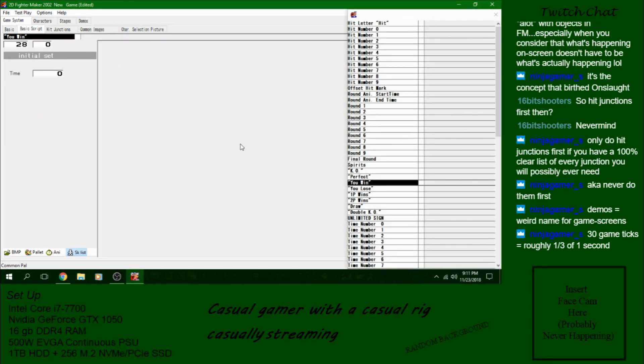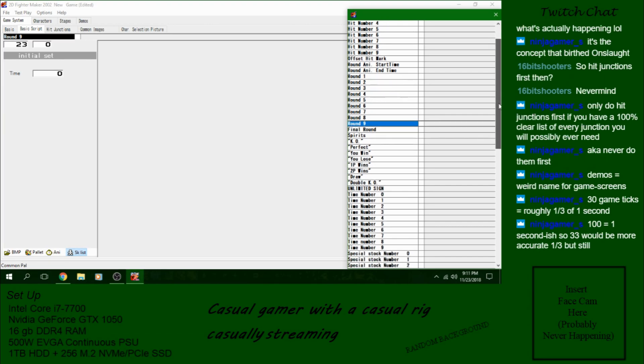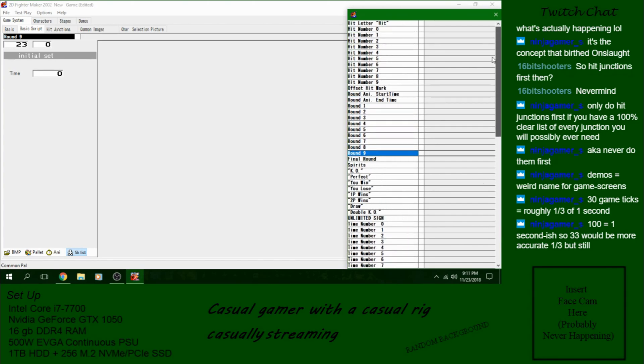Moving on, we've got our basic script. This is where you would put in your hit combo numbers, hit offset hit mark. This stuff is actually not required despite being in the game system script. Your game will run perfectly fine without any of these, as I will demonstrate.